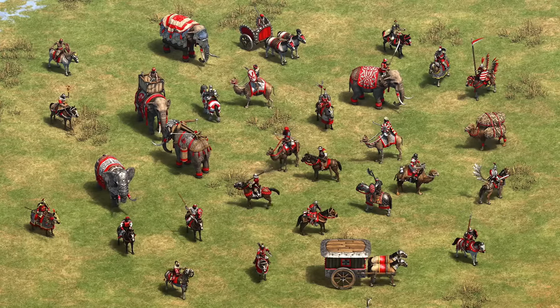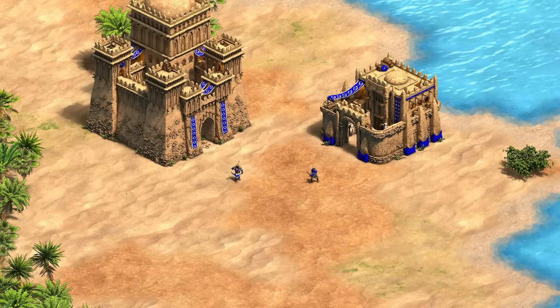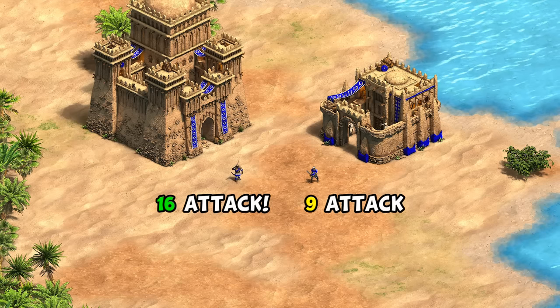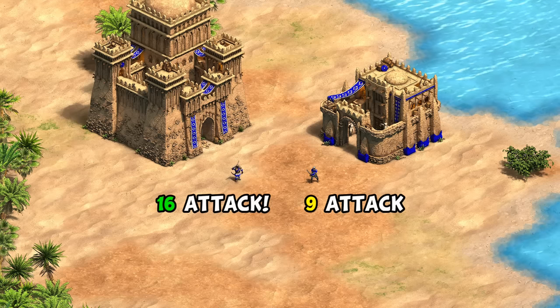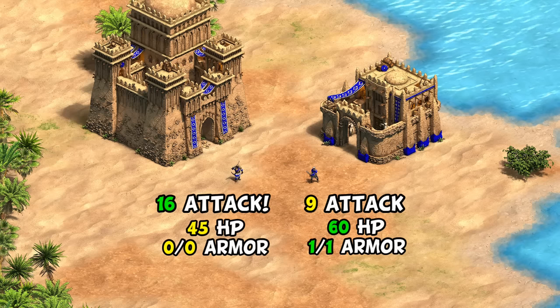We'll start with the unique unit, the Shotel Warrior. It's fitting to describe it as a glass cannon — with extremely high attack for an infantry unit at a base of 16, compared to the Long Swordsman's 9. Their big weakness has traditionally been low HP and lack of armor, which is directly addressed by this unique tech.